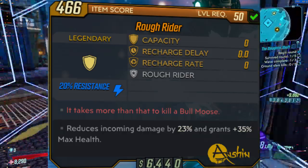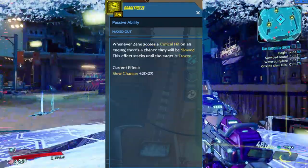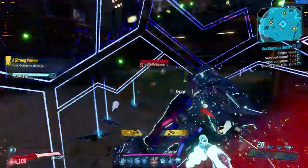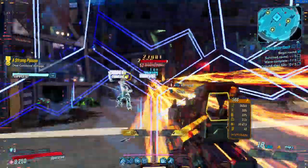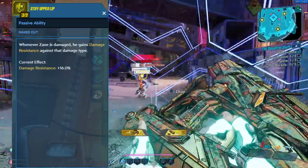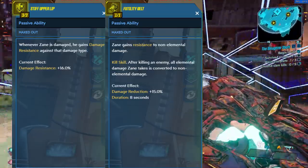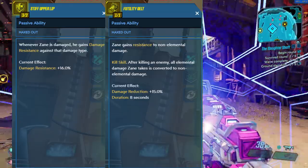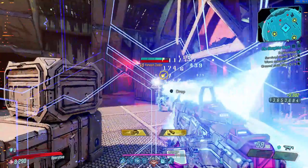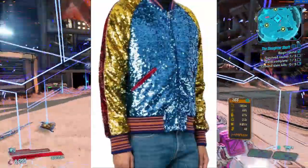To sum it up: Rough Rider shield and Calm, Cool and Collected to have the highest chances of resetting your action skill cooldowns constantly, Brain Freeze for the easiest way to freeze enemies, and the All-Rounder augment to not take damage from any angle. If you do manage to lose your Barrier, you want as much damage reduction and elemental resistance as possible. Therefore, grab Stiff Upper Lip for +16% damage resistance to the last damage type you received, combined with the kill skill Futility Belt that converts all incoming damage to non-elemental after each kill, giving an additional ~15% damage reduction — roughly 31% total. For elemental tick damage from barrels, put one point into Really Expensive Jacket, which can work wonders.